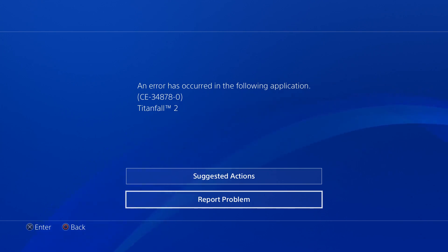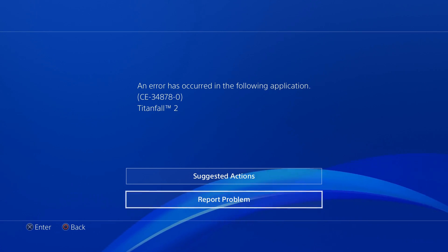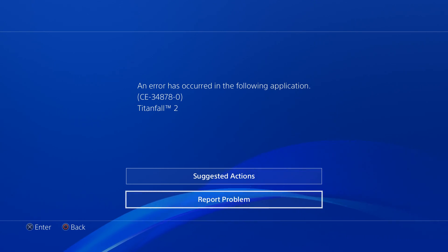What is going on ladies and gentlemen, Monkey Flop here. Today I wanted to talk about error codes happening on applications and games. The error code I'm getting right now on my PlayStation 4 Pro is CE-34878-0.